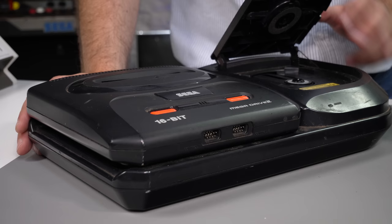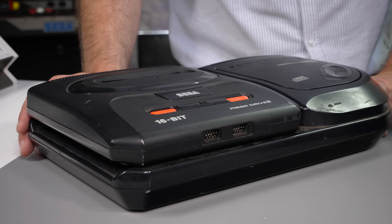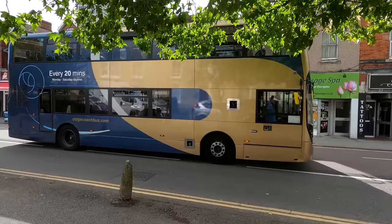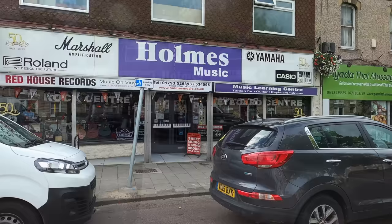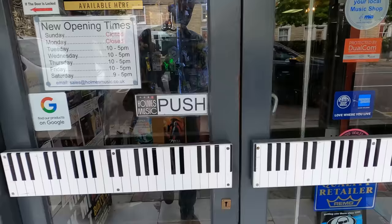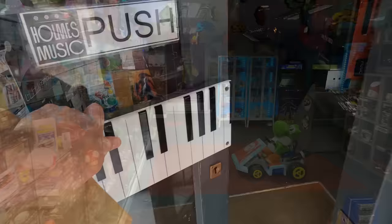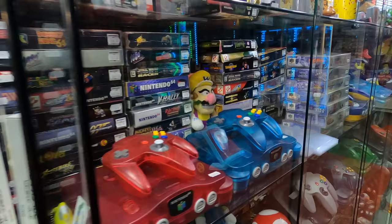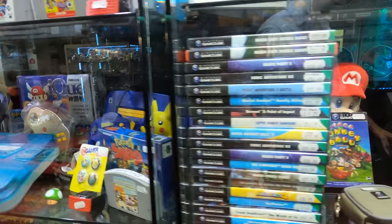We're still missing something for the full tower of power, so to complete it I had to pop to my favourite retro gaming shop, Retro Games HQ, just down the road in Swindon. We're going into Holmes Music, a wonderful music and vinyl record shop, but hidden away at the back is Pete and his retro goodies. Set over two floors, it's very much a console shop — there's a huge amount of Nintendo gear from Rob the Robot through to special edition N64s and Gamecubes, tons of loose handheld cartridges and plenty of boxed ones too. If you're looking for it, Pete has probably got it here somewhere.